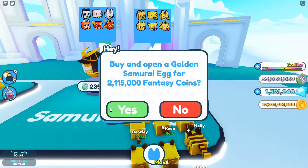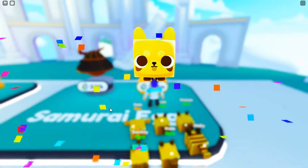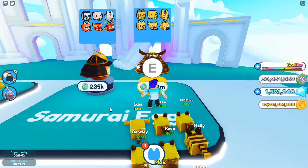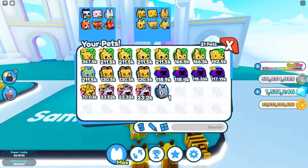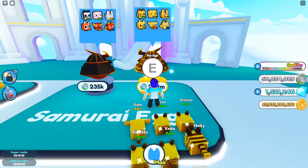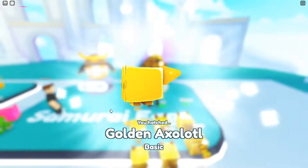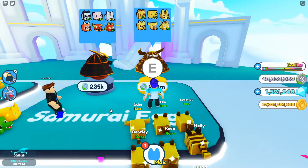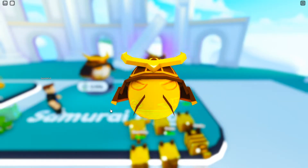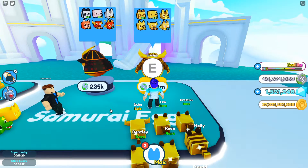Golden Samurai Egg — first one, we've got 25 to open. Starting off with a golden red panda at a two percent chance — we'll take that. Second one: golden Axolotl. And a golden panda — they're the worst ones but that's totally fine, we've still got quite a few more to open.